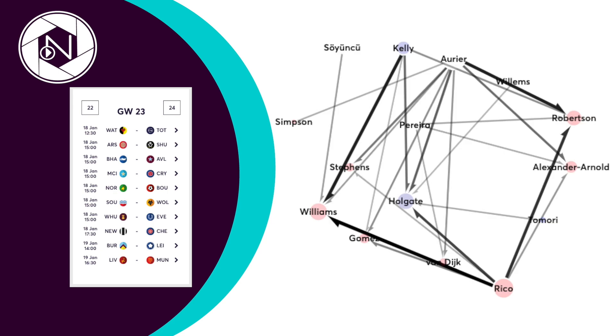In defence, Pereira and Kelly are fighting out to be the most transferred out this week, with both amassing over 36,000 sales. Rico is not far behind with 32,000 plus sales. Williams is so far the trendiest defender in, with 45,000 plus purchases. Trent and Robertson are also getting very trendy as managers look towards the double game week — Trent has been bought by over 40,000 plus managers and Robertson by over 30,000 plus managers.